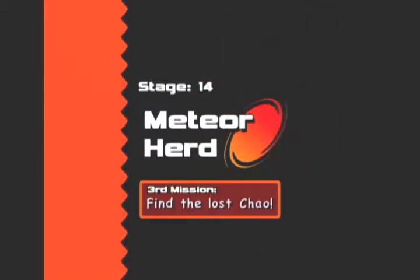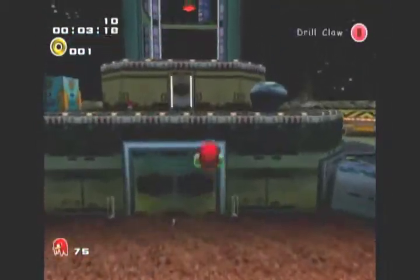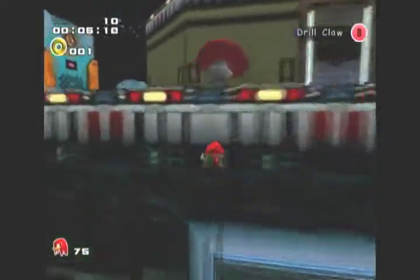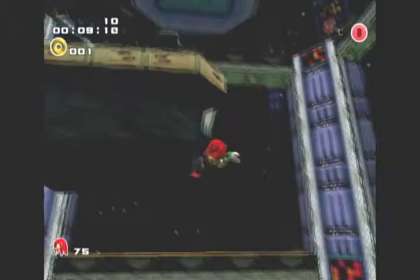All right, you have a minute 30 to find the lost child. I can get this done in about a minute and five seconds. First thing you're gonna do is grab one ring just in case you get hit, go right over to the bumper, jump right in the middle, land on the platform, and take the rocket straight up.